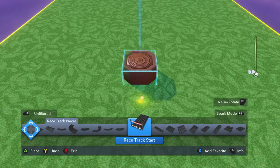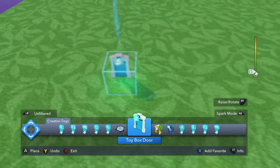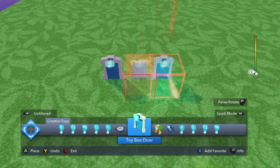Open up your toy box and look for it. It will be in the Creativity Toys section — it will be the first one, because you just bought it. You want to plop down five.